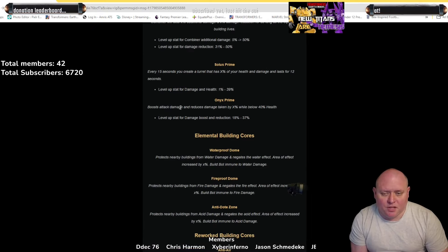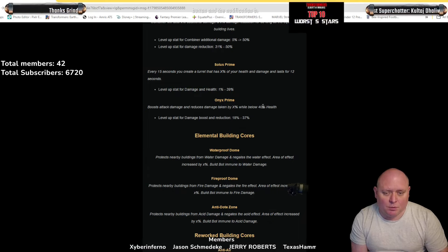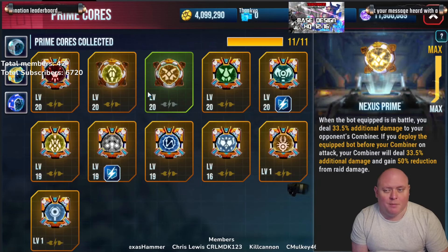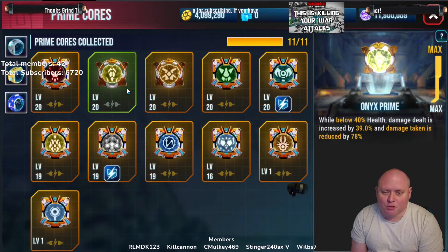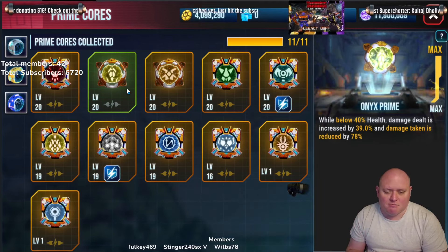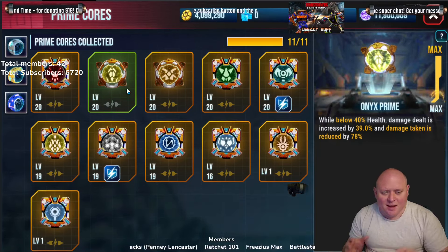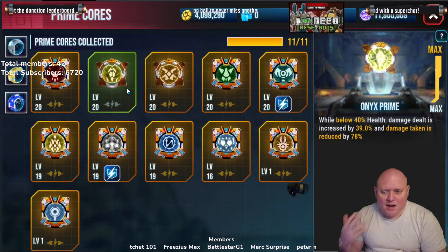The Onyx Prime core boosts attack damage and reduces damage taken by 30% whilst below 40% health. When we had this core it was very, very good — to the point we said it was too OP. But Roadbuster has changed that. However, you can only use Roadbuster so much — you can't use it to take everything out. I think Roadbuster is a kind of must for the Onyx core, but you can't take that and both MDS. It's going to get really expensive.